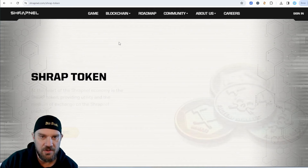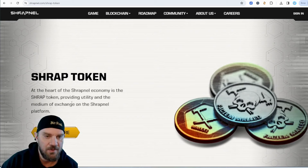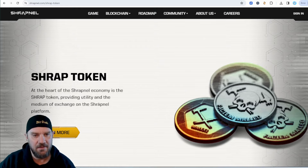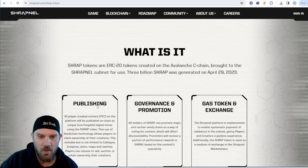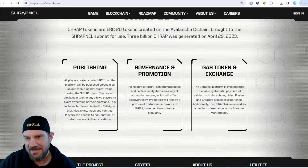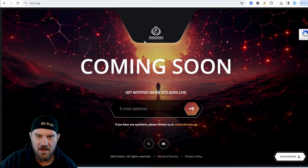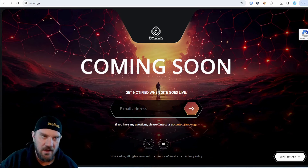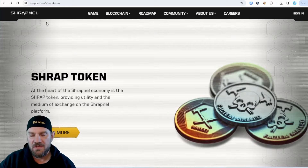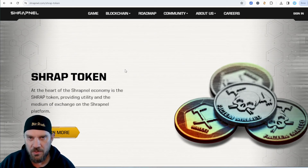If we go to Blockchain and then to SHRAP Token, it tells you about the token. It says: at the heart of the Shrapnel economy is the SHRAP token, providing utility and the medium of exchange on the Shrapnel platform. It covers publishing, governance, promotion, gas, and exchange. But if you click on it, it just goes to a waiting list on Radon. Essentially, you need to sign up for the waiting list and they'll tell you when it goes live. I do know people have this token — I think they were either early investors who bought nodes or something like that.